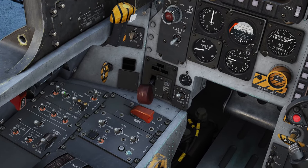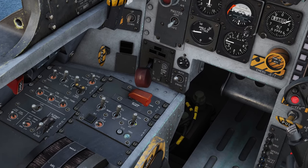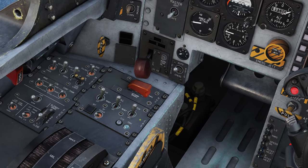We'll go up here to the inlet ramps and switch those to auto. Then we're going to go CAAS — on all three of those channels.